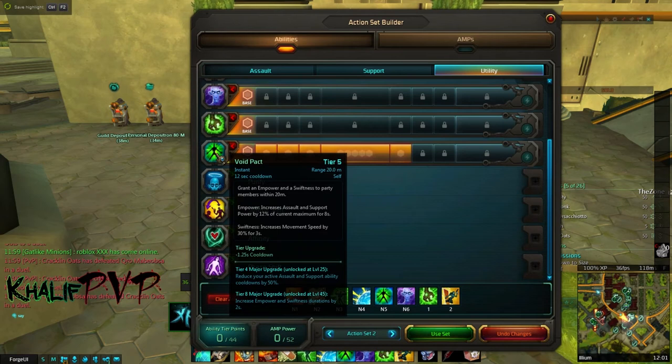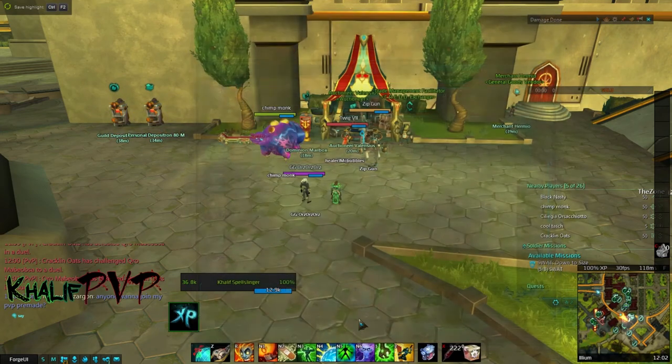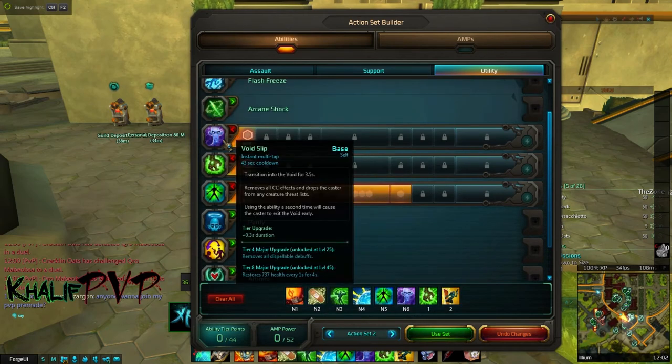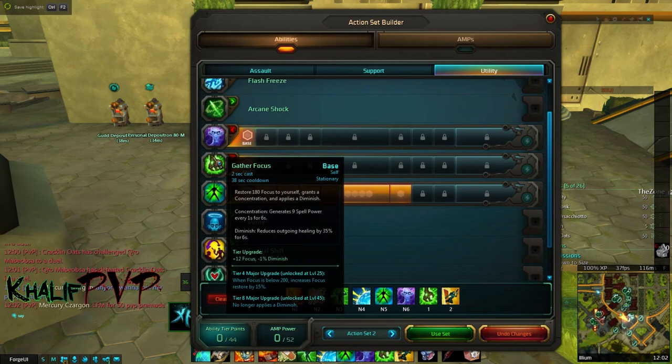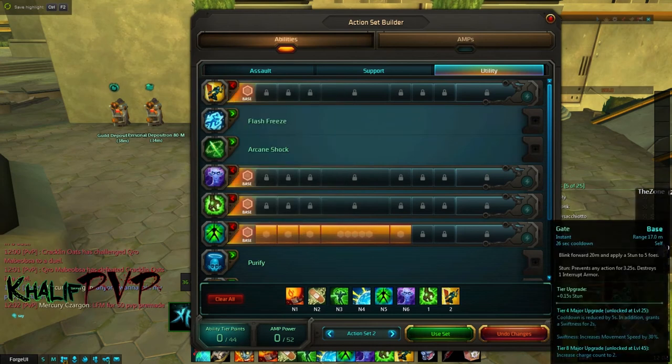From the utility tree we pick up Void Pact, which increases our assault and support power, at tier 4 — which reduces assault and support ability cooldowns by 50 and also reduces Void Pact's own cooldown. It lasts eight seconds with roughly a 12-second cooldown, meaning only about four seconds of downtime. We also pick up Void Slip, Gather Focus for those rare moments you're low on focus, and Gate — don't really need to explain those; they're standard mobility skills.